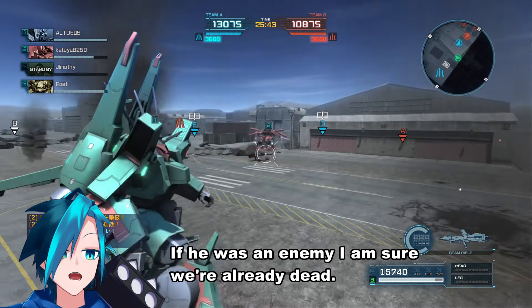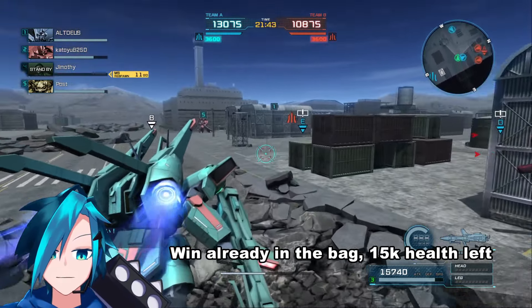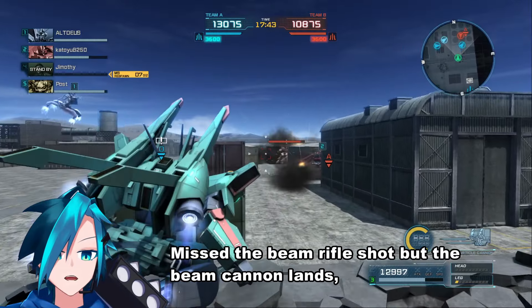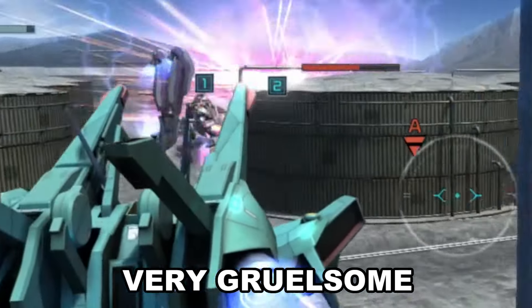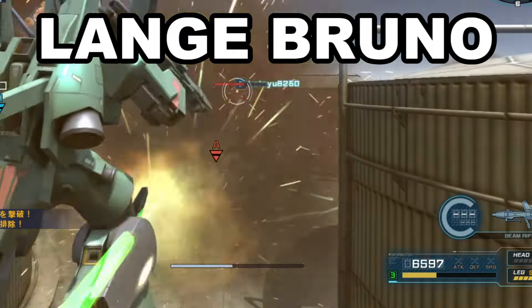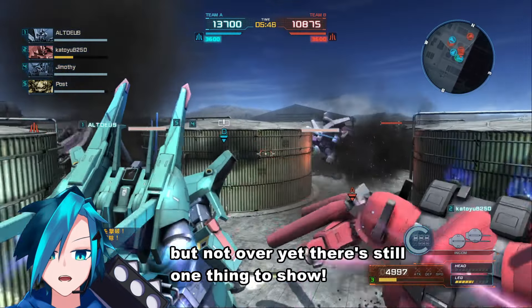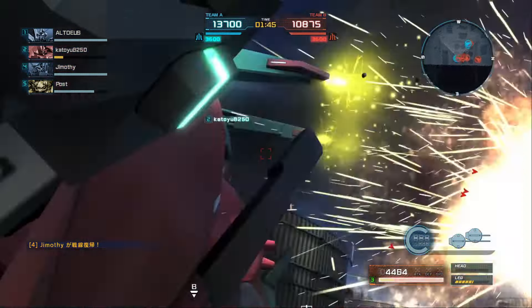If he was an enemy, I am sure we're already dead. Win already in the bag, 15k health left — what can possibly go wrong? Missed the beam rifle shot but the beam cannon lands. Setting up for our raid type charge attack, but then it's the Langebuno cannon again! Going from safe to a pinch took one second only, but not over yet — there's still one thing to show: the Dolven Wolf special counter!